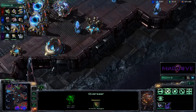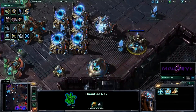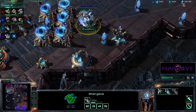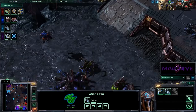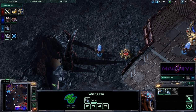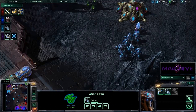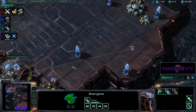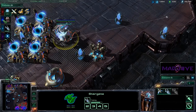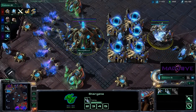Now we're getting Void Rays. Wait — did he make any Colossus? He got the Colossus tech and now he's making a Void Ray. Did I miss those DTs dying? I think I missed those DTs dying — I don't know where those DTs went. I pay attention to what someone's doing and I miss everything. I don't know what build he's going here. We're going to get a Spire up for Mike, which will be great.